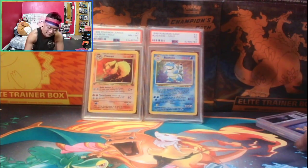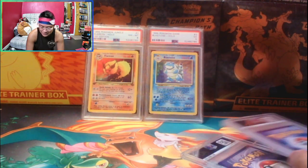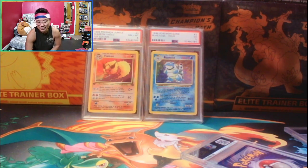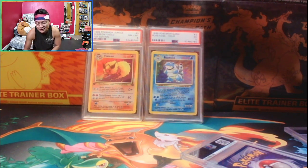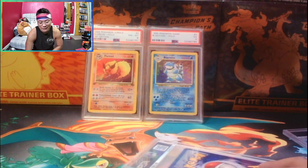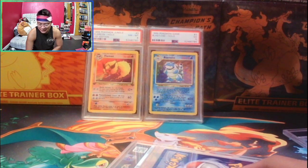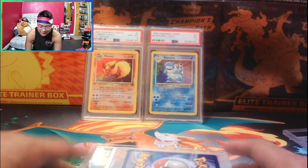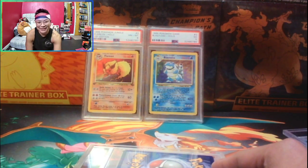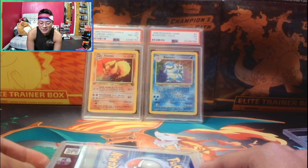Alright, on to the third one which is the Venusaur. So far we've been guessing pretty close — they gave me a grade higher than expected on a couple. I expected a seven for this one, so maybe it'll give me an eight and I'll be good. This is the Venusaur Unlimited as well.